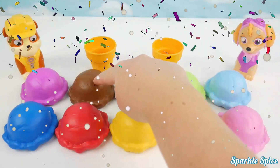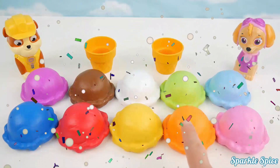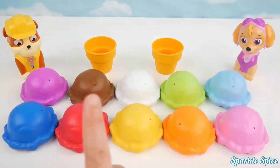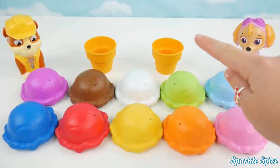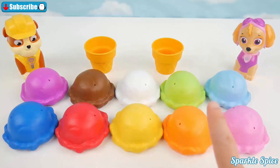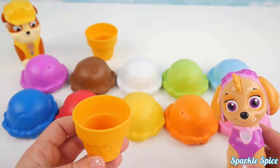One, two, three, four, five, six, seven, eight, nine, ten — ten scoops of ice cream! Now let's name the colors of the scoops. Are you ready? Here we go: purple, brown, white, green, light blue, blue, red, yellow, orange, pink. So many colors! Okay Skye, I've got this ice cream cone for you. Which colors of ice cream would you like on your cone?